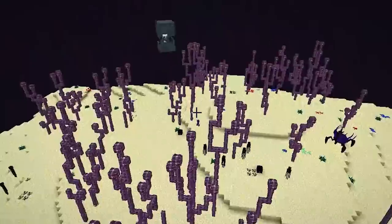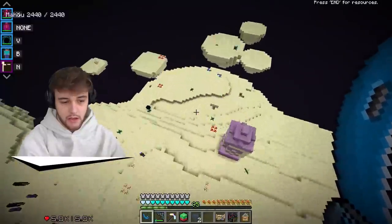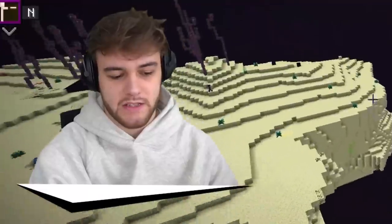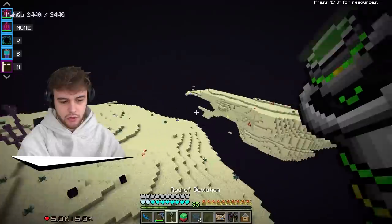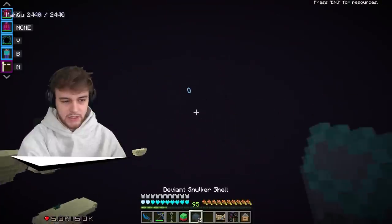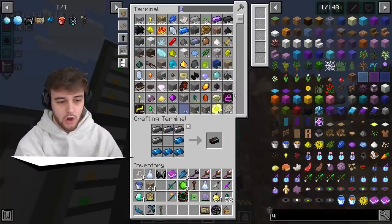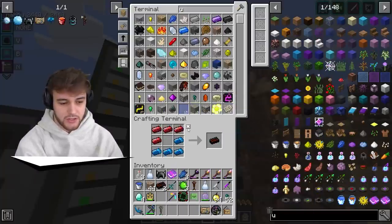Let's go ahead and get the Shulker Shells real quick. Hello there, Mr. Deviant Shulker — die. There were literally normal Shulkers right at spawn. If I just deviate them with my rod of deviation, that could probably work. It doesn't seem to be working though. I guess we do only need two, so let's hop back through our portal and use what we have. We only need two for now.